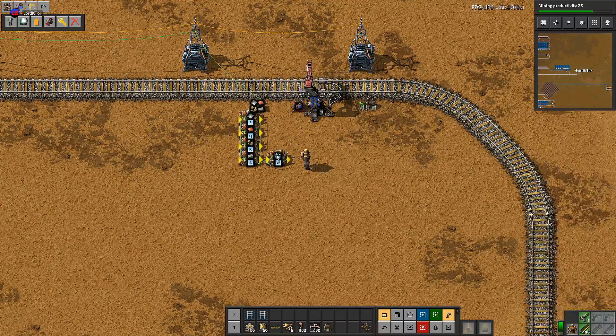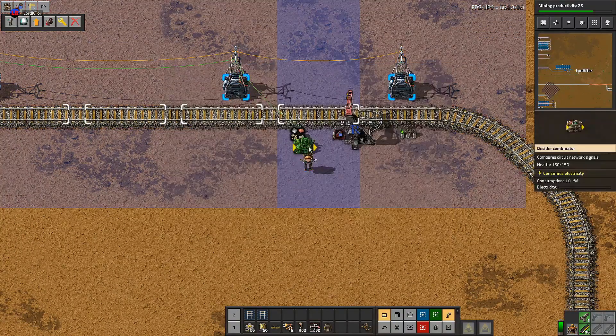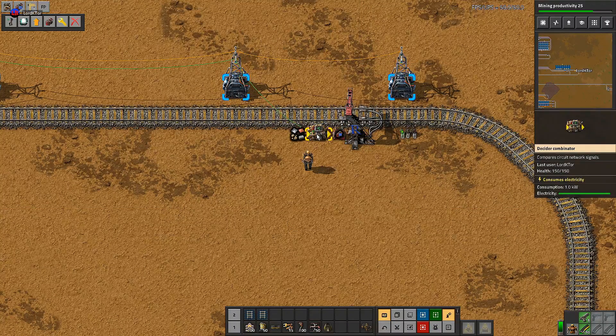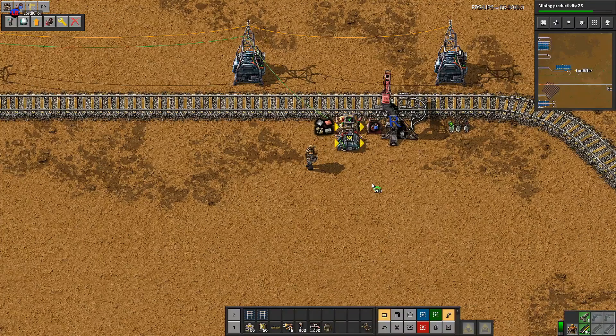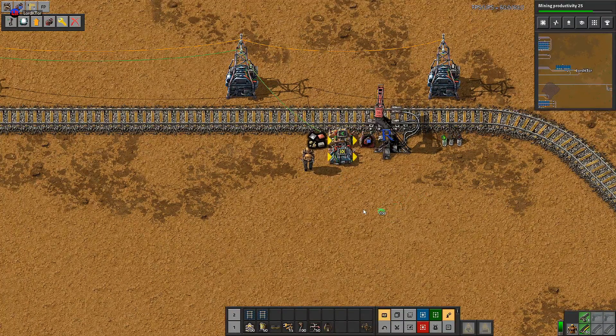How about if I told you there is a much simpler way of doing this that requires just two combinators — one decider combinator and one arithmetic combinator? This is what I call the direct circuit connection method.